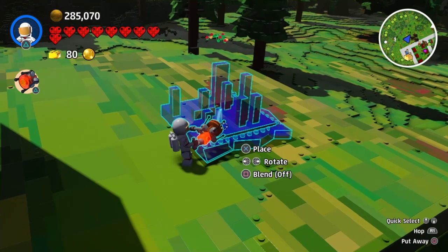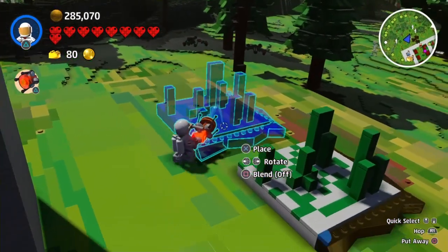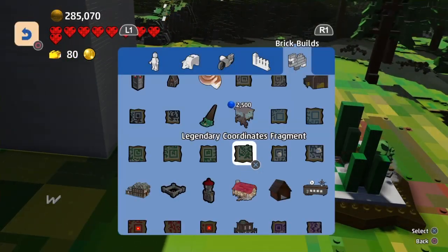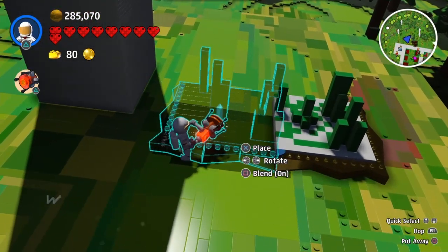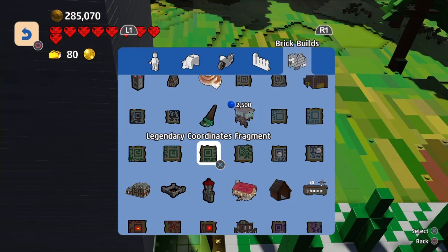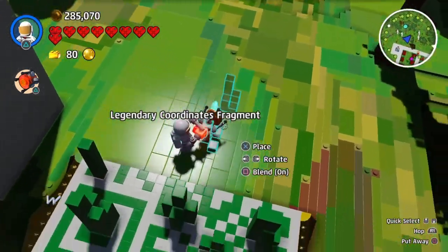The only set that I actually have put together is this bright green one. So what you're going to want to do is just go ahead and flatten the ground out so you can place them down, and then just place them.